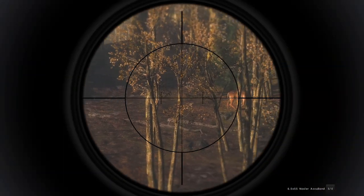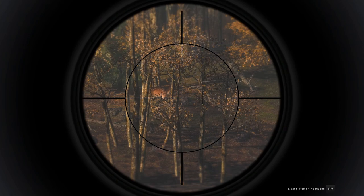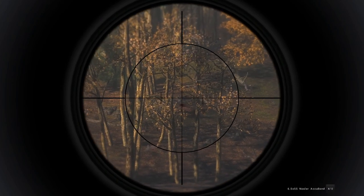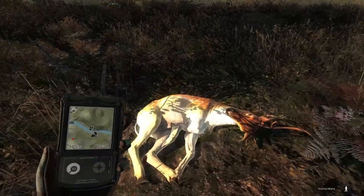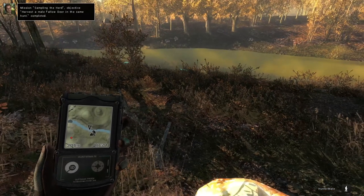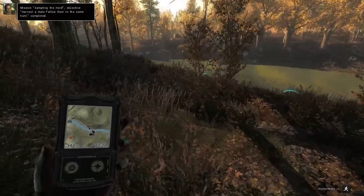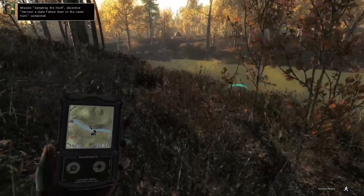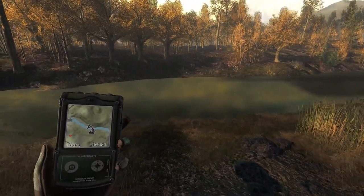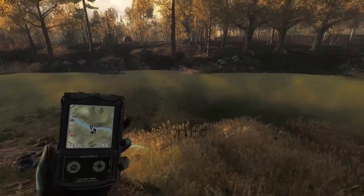I wanted to cycle through to some other weapons, and that's one of my favorite things about doing missions — where there is no weapon requirement, it's really fun to use things that we often don't. Our bow Fallow here, which we double-lung, neck, liver, and intestine shot with the Snakebite — that wasn't going anywhere. Not too bad. And I think we are all done with Hirschfelden in just over 10 minutes.